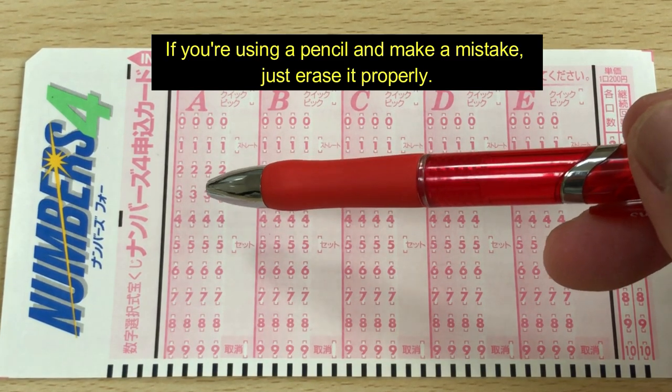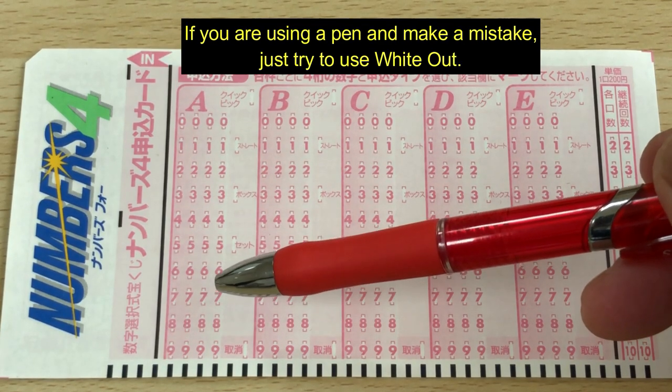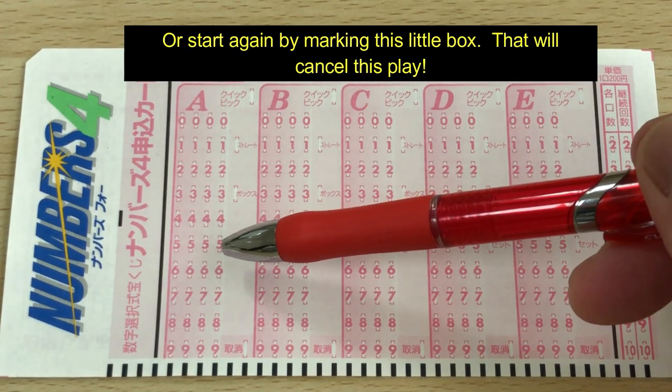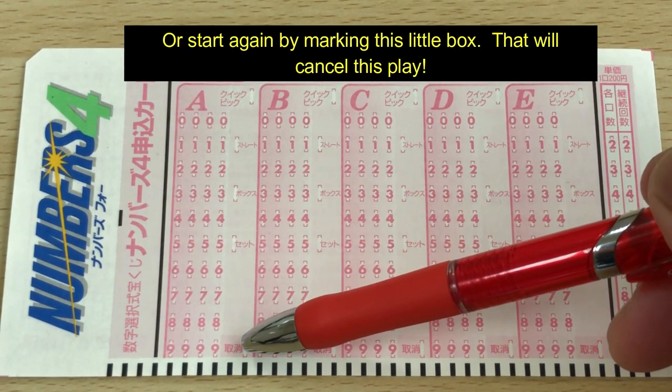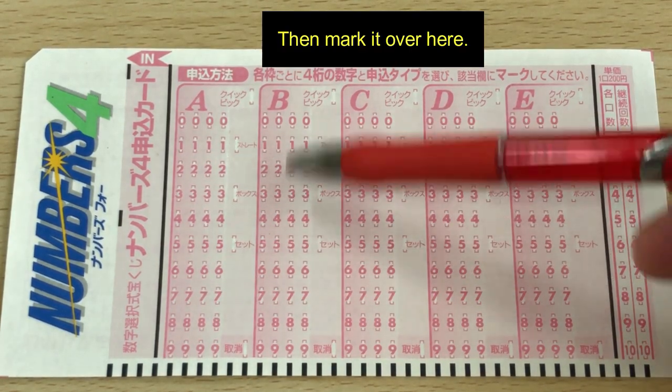If you are using a pencil and make a mistake, just erase it properly. If you are using a pen and make a mistake, try to use whiteout, or start again by marking this little box — that will cancel this play. Then mark it over here.